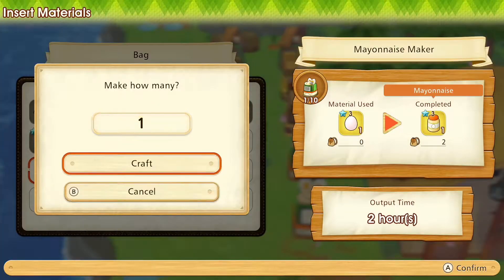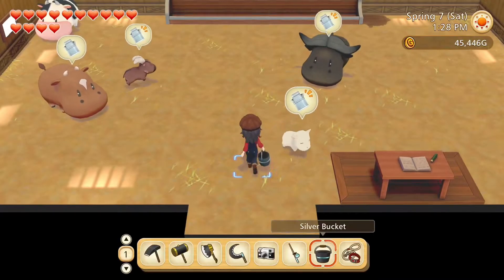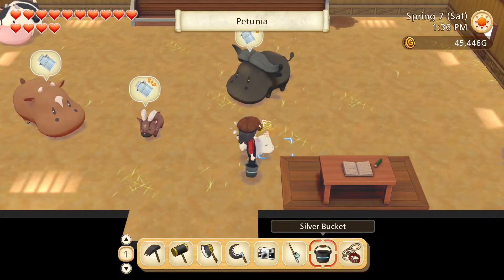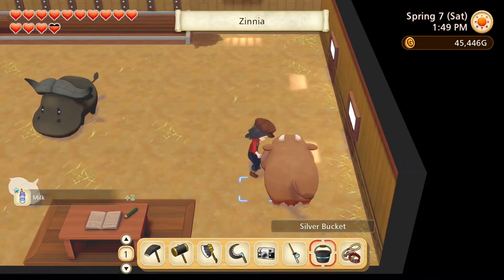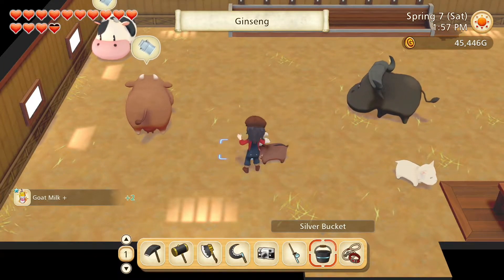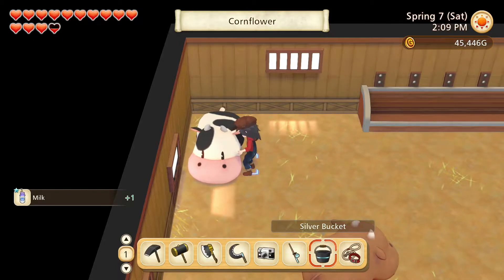Let's make some mayo. And go into our milky barn. Hello Petunia. Let's brush you all clean. Green, Rili, Zinnia, Ginseng, Olive, and Cornflower. Thank you so much for the milk. Come on out and enjoy the lovely day.